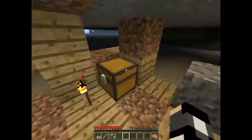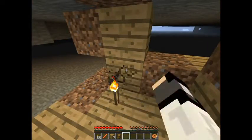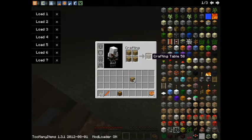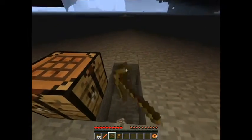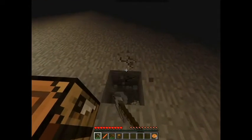Alright guys I am back, just had a quick problem there. I did get that chest so I'm gonna make sure and break this so I get the chest. Probably start breaking this wood too. Now I should have enough to create at least a pick. Let's get three stone here. And let's get rid of these torches because we did cheat to get them.